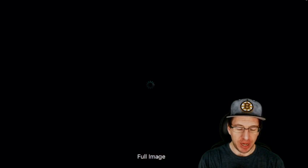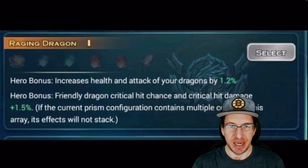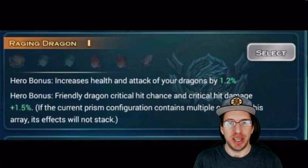So what is this new stuff? We have a brand new dragon shard prism set coming out in the next patch whenever that lands. This is what it does — hero bonus: increase the health and attack of your dragons by 1.2. Now this is level one, so we get some additional health and attack on the dragons.